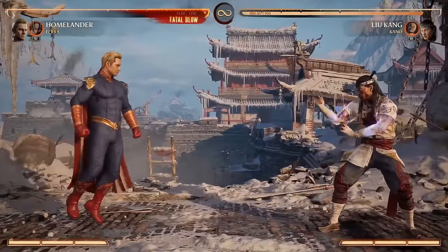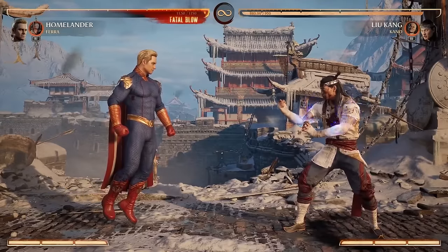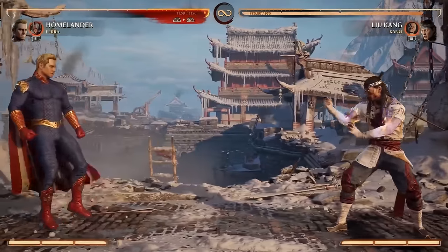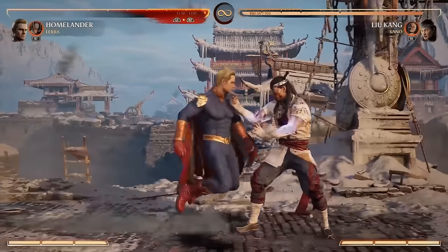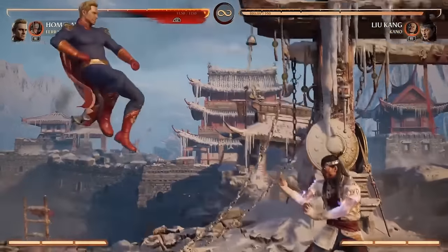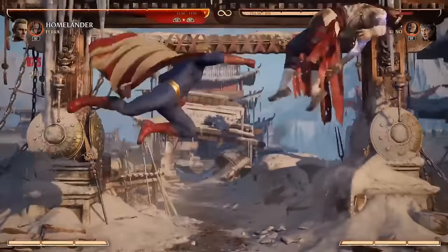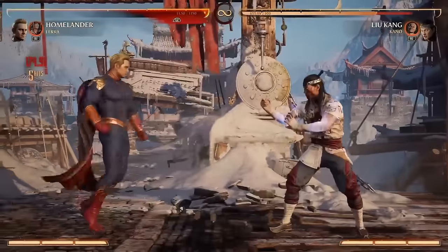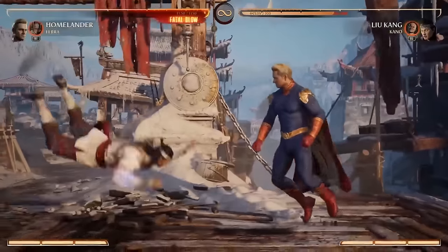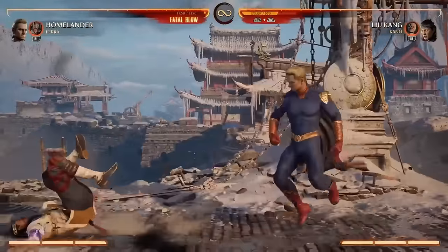Probably his most notable move - the one that kind of wraps everything together - is the diabolical dash command dash. It's kind of the glue of his kit. He dashes forward; it's back forward two. And from there, he has four different options: the pop-up you've seen where he knocks you up and gets a combo; the knee, which is safe on block and mid with a knockdown; and the big ol' mighty boot, which is plus on block and knocks them down.